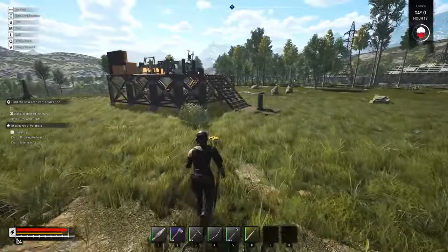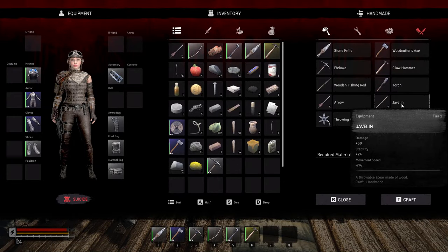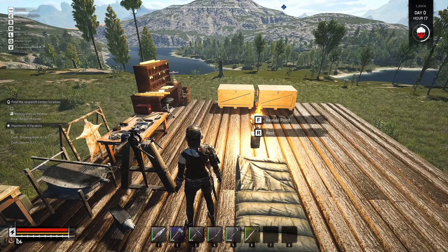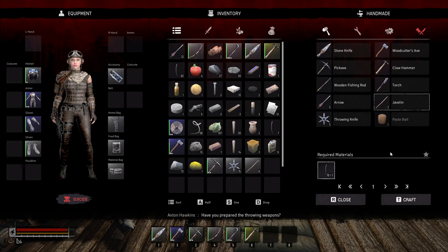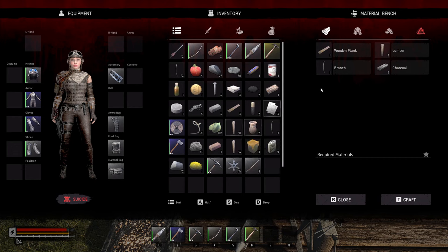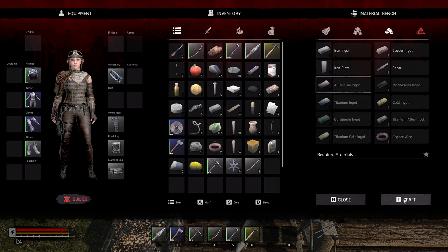So we need to do throwing knives and javelins - and that is through the inventory. Let's see - javelin. How many did I have to do? Three of each, okay that's easy enough. Three - that's gonna give us like 15 of those. Good throwing weapons can be easily equipped, thrown, and retrieved making them handy in emergencies. Try discreetly taking out the zombies with those throwing weapons. Not sure how well that's gonna go but we are gonna try.